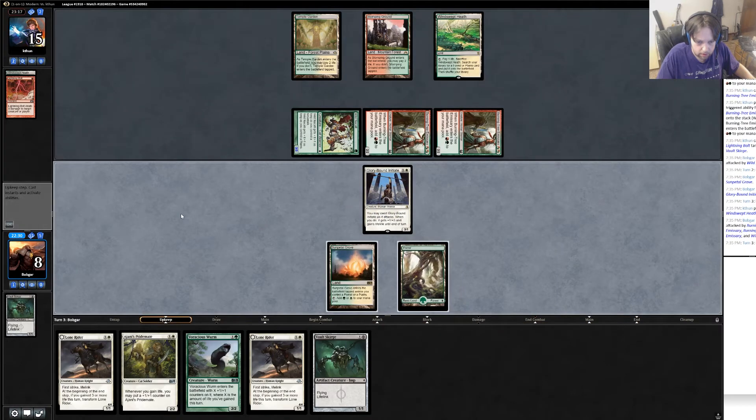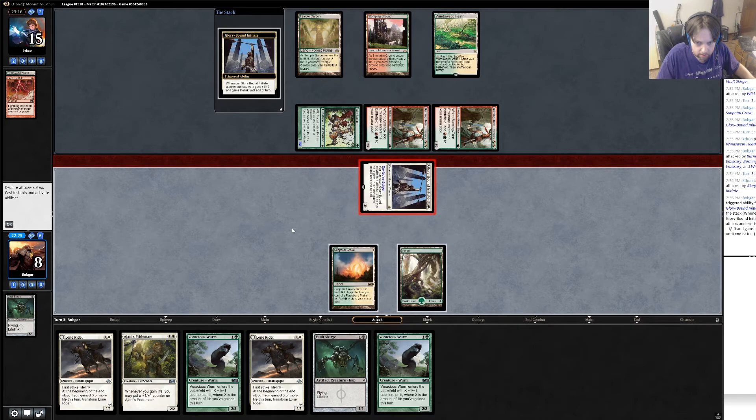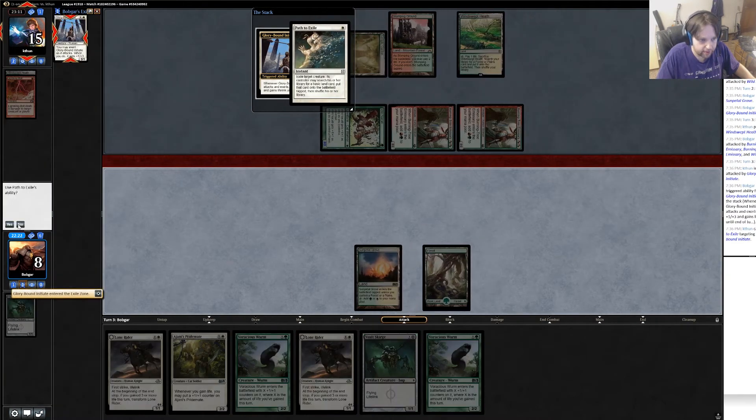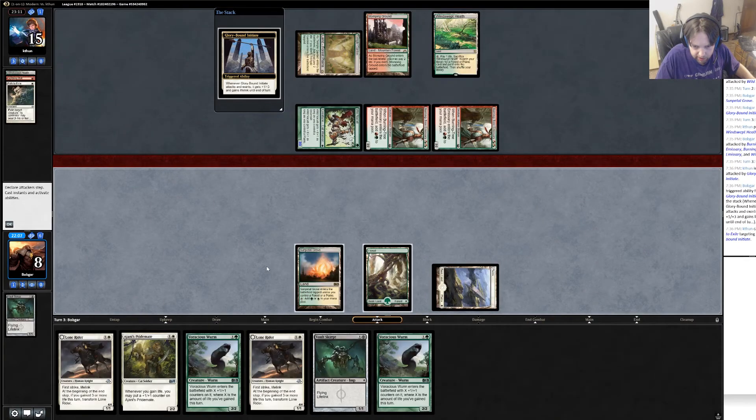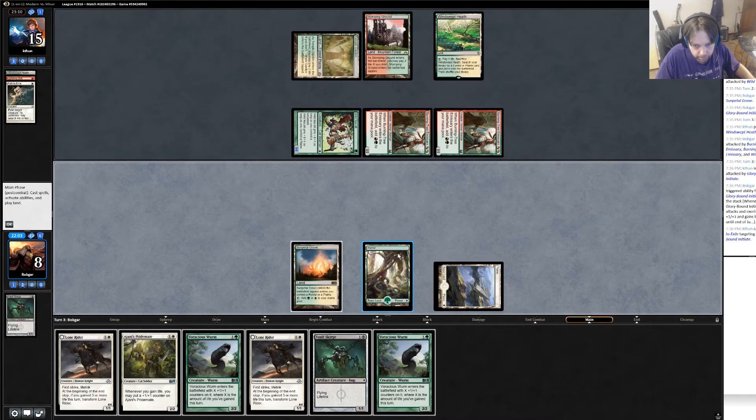My turn — not the best but I'll try. Attack and exert. Does he have Lightning Bolt or Path? He does — he has another Path. That puts us in a hard position for sure. We're at eight and he can swing for seven. I think I just want a Plains even though I have quite a bit of other stuff. Maybe I should have tried to trade there — would have slowed him down certainly.